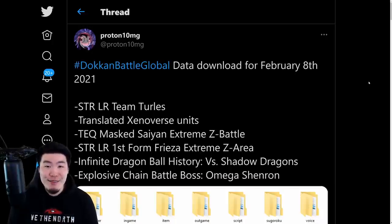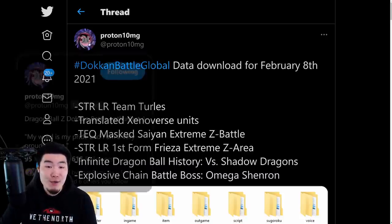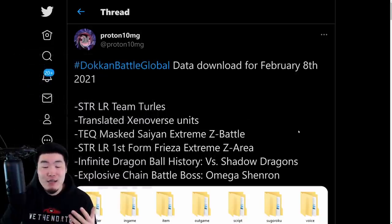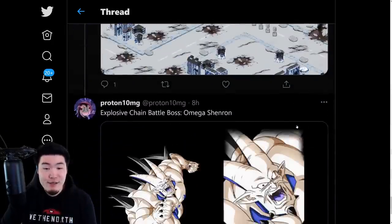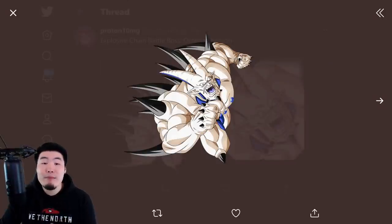Hey, what's going on guys? Welcome back to another Dokkan Battle video. Today we are going to be checking out everything that was added to the game through last night's data download on Global. Quick shoutout to my boy Proton10MG on Twitter for posting all the assets as always. Let's start from the very beginning. First things first, we got the assets for the next Explosive Chain Battle boss on Global, which is Omega Shenron.